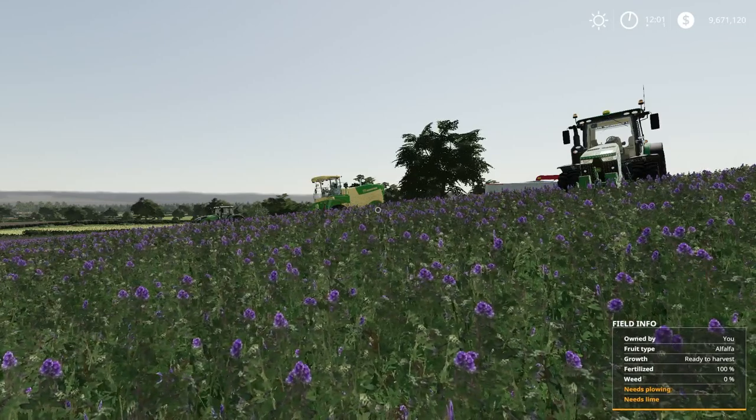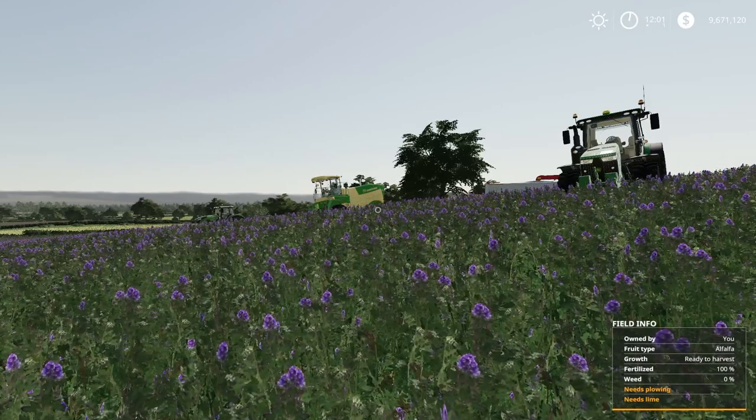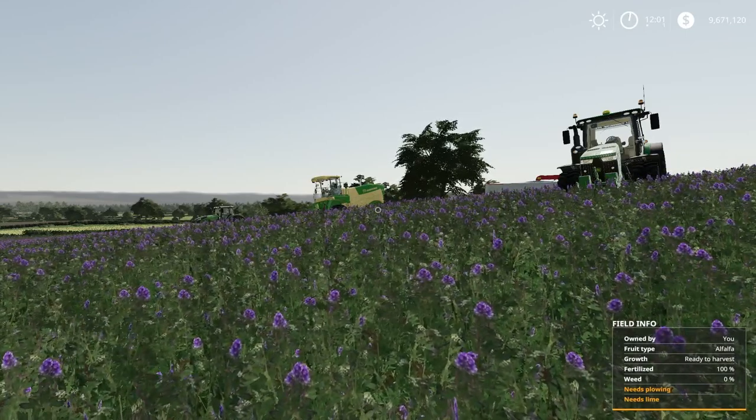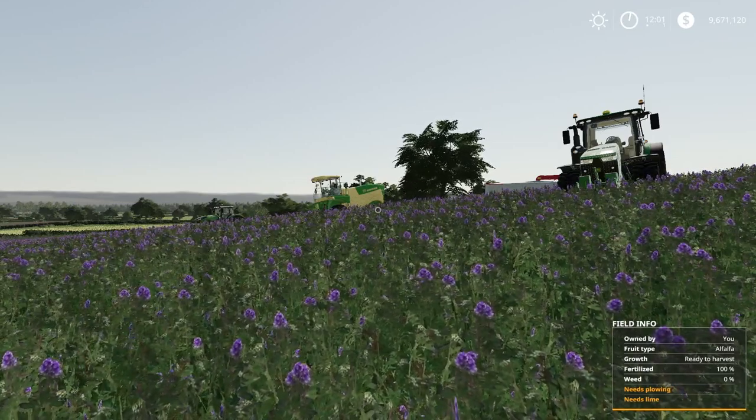Just like Grass, Alfalfa and Clover are what we're going over today. These are two additional crop types. You might find them on other maps, but these are the ones specific to the Maze Plus extension.